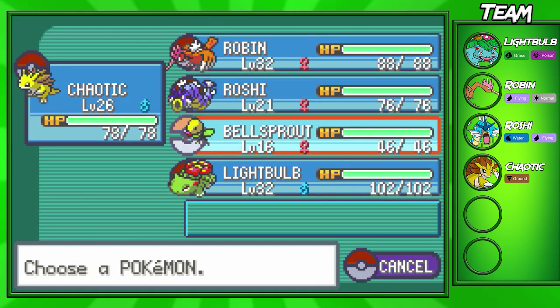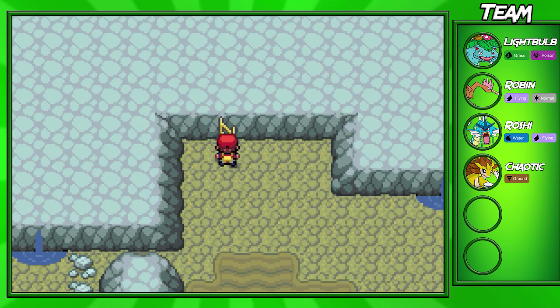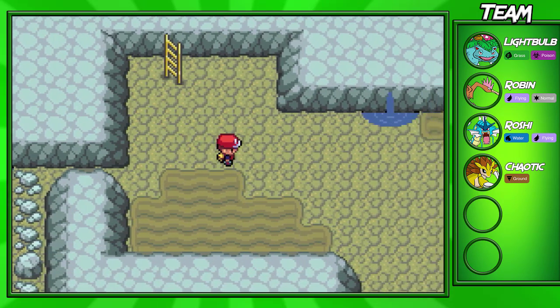So the way you use Flash — you go into your party right here — and again, you don't exactly need Flash to get through this cave. The only reason I'm doing it is so you guys don't see a black screen for this whole episode. That's the only reason why.